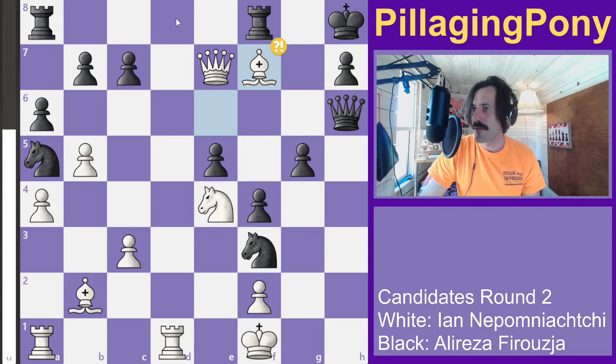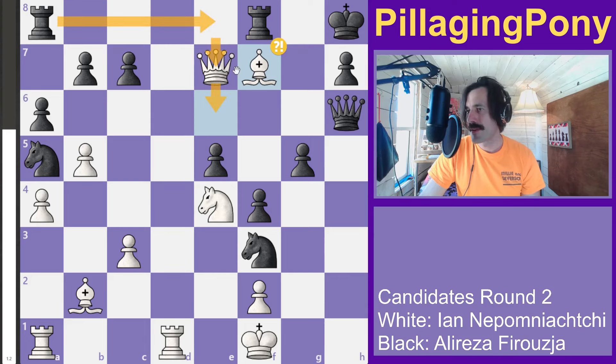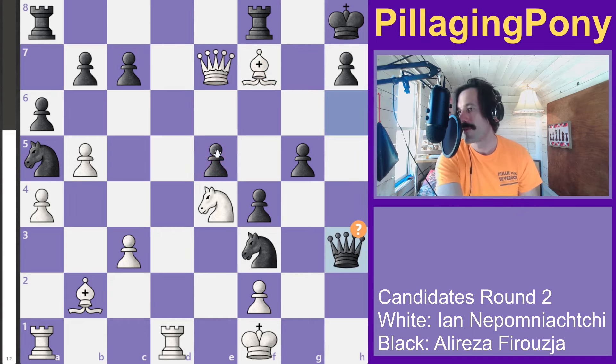He's thinking once he gets the c4 move in, he's going to be piling up on the e5 square with potential checkmate availability. Alireza tries to get an attack going, moves to h3, and Jan moves over.